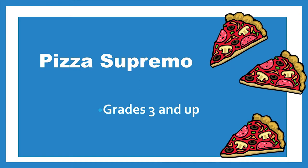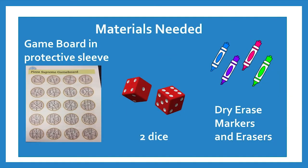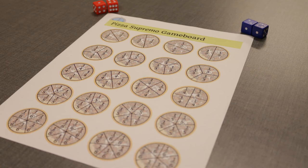This game, Pizza Supremo, allows you to use your knowledge of fractions to claim as many pizzas as you can. The materials needed for this game include the Pizza Supremo game board and a page protector, two six-sided dice, a different color dry erase marker for each player, and an eraser.